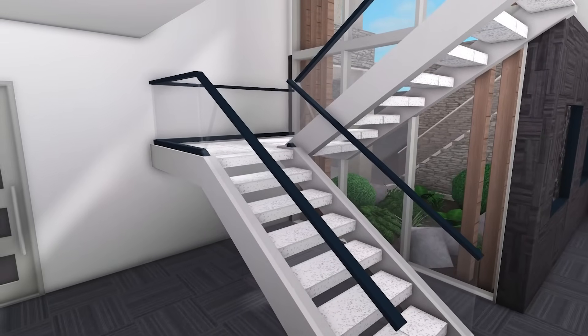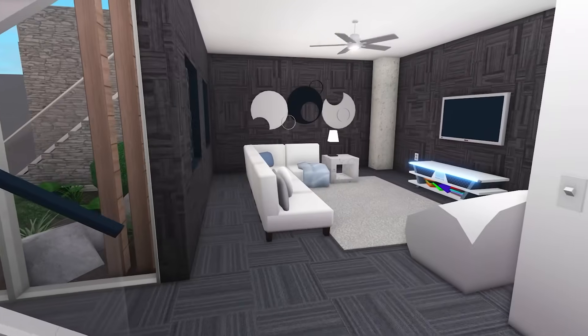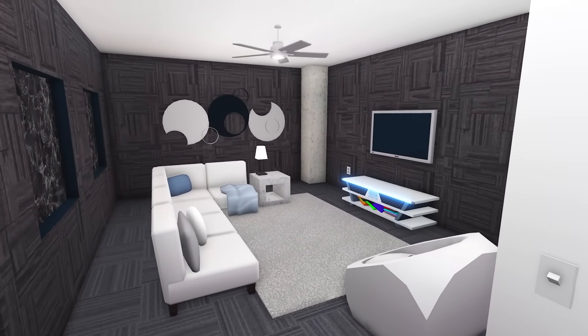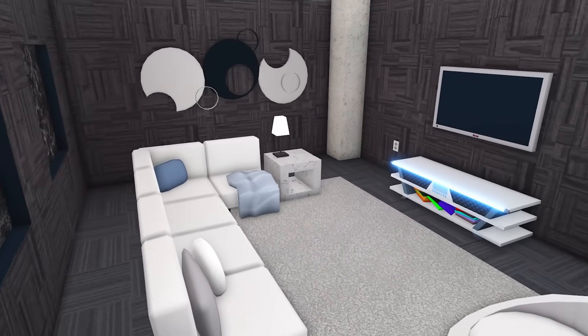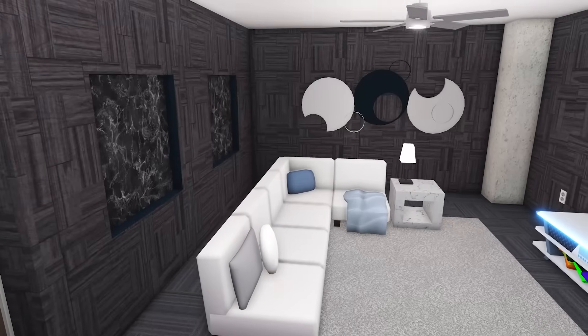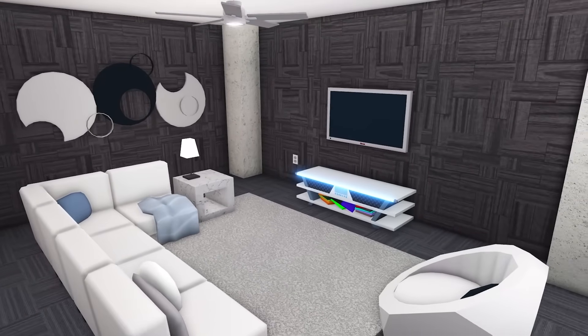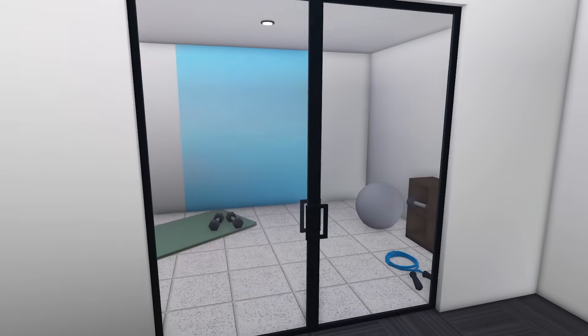Now we can head downstairs. This is the basement — first of all, I love this view from the stairs. There's the atrium as we discovered. Right off to the left of the stairs is the game room area. You can really turn this into anything you want, but the go-to is definitely a really nice couch. You can come down here and watch movies since there are no window lights blocking you, or play video games.